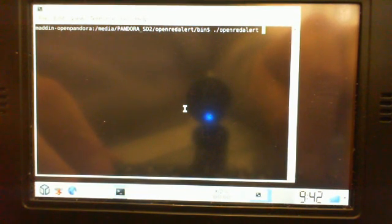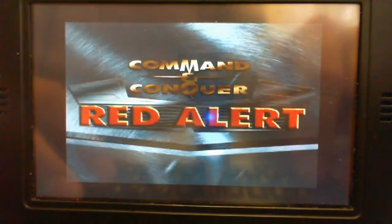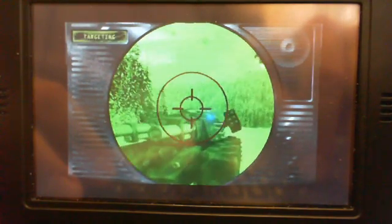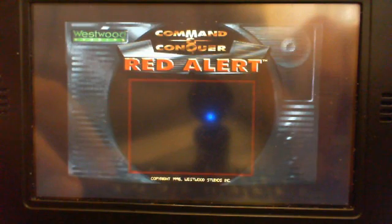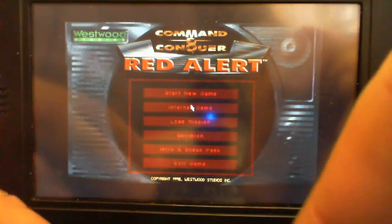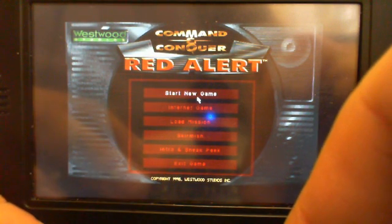Hello, MCObit here. As requested, I will show you OpenRA on the Pandora. This is an engine that uses the original Command and Conquer Red Alert files. As you can see, it starts up pretty fast. I'll be using the knobs because the touchscreen fix isn't integrated here.